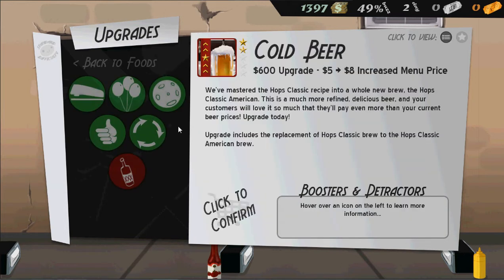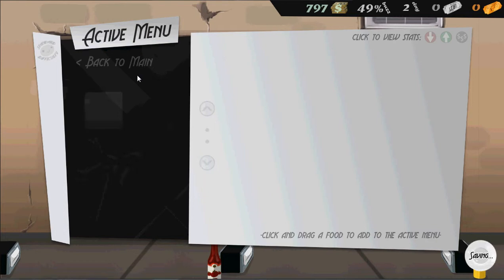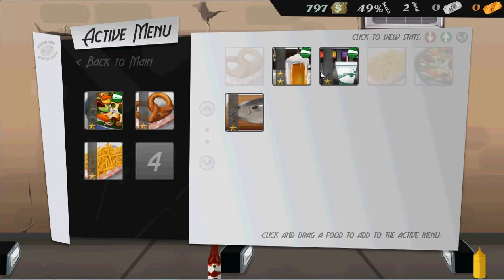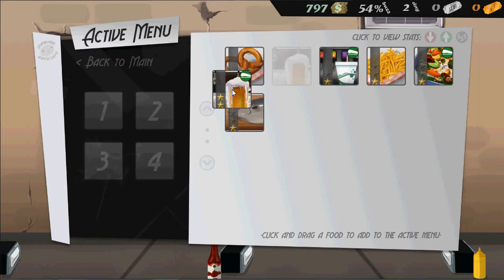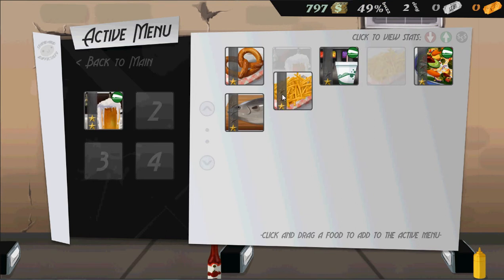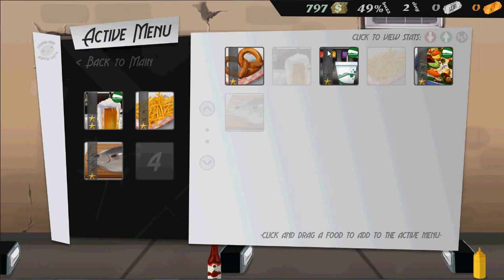We're going to do one more day and then end for today. I'm going to put beer at number one, french fries at number two, put in fish today — which will make people sad in the morning because why would you want to smell fish in the morning — and I'm going to keep pretzels, because they're nice and simple. Getting a 49% buzz, so that's good.